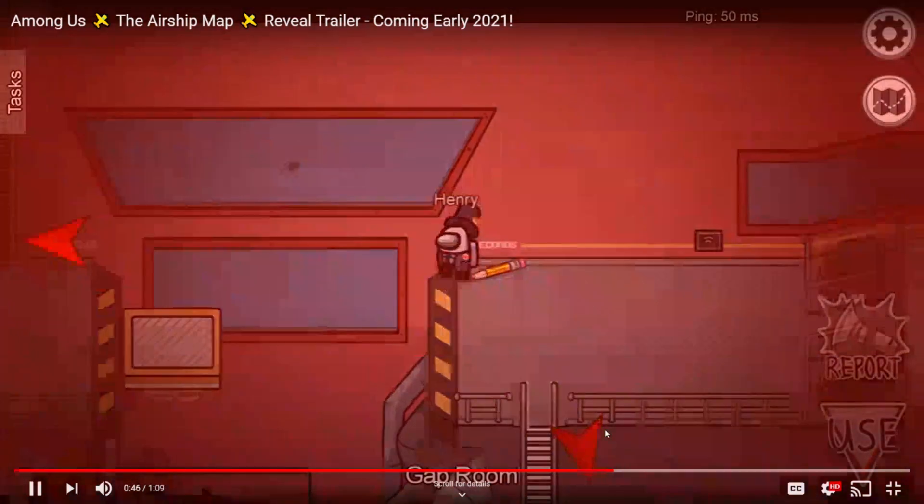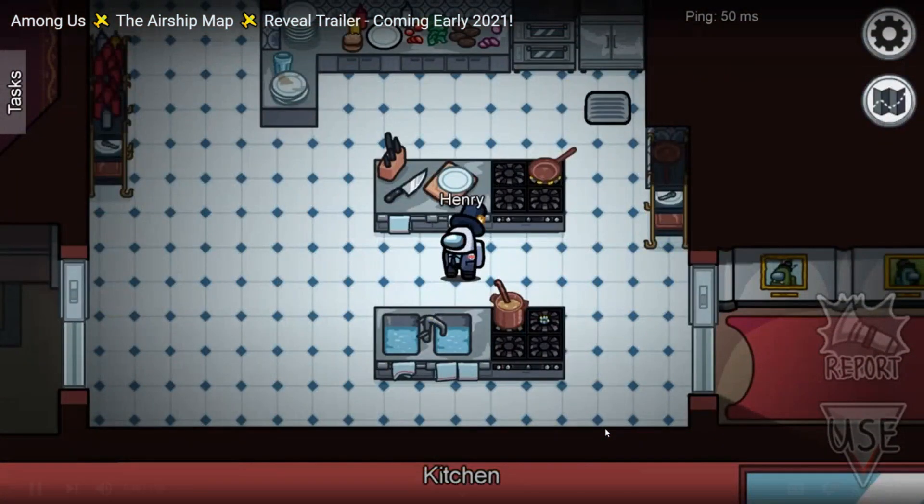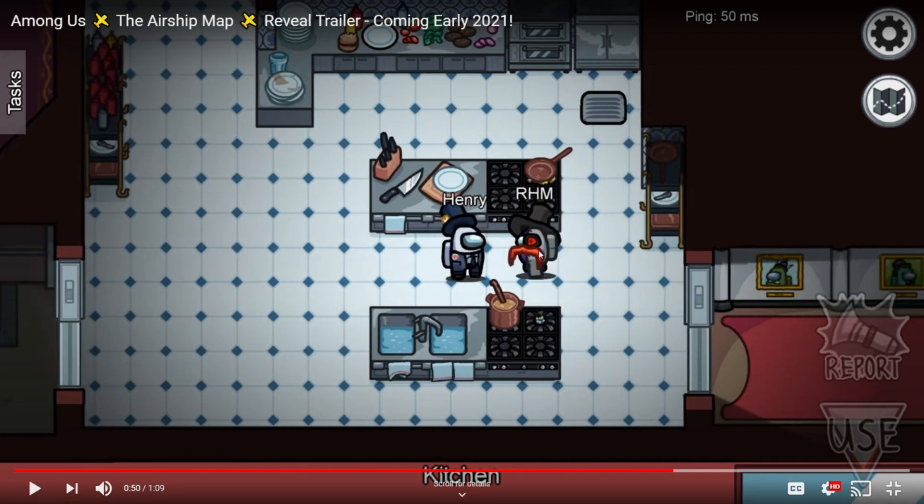'Keep your eyes peeled, we definitely have an imposter.' This looks like a Kitchen. I'm not sure how it connects to the rest of the map and I can't see any tasks highlighted in here. Maybe the task would be chopping up vegetables, because there appear to be vegetables and hamburgers visible at the top.